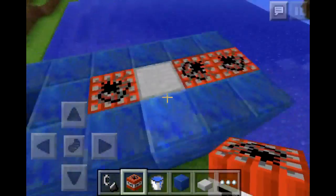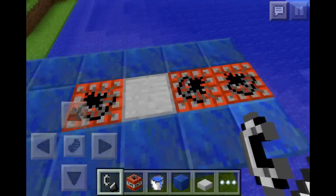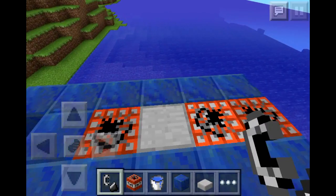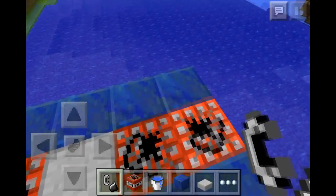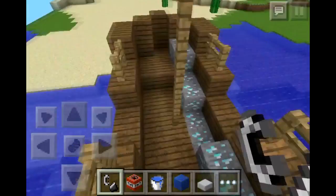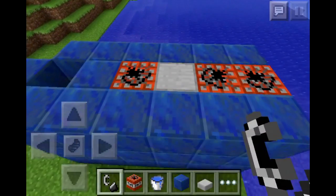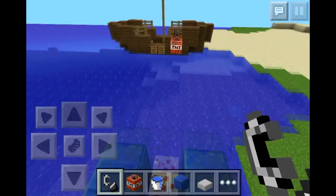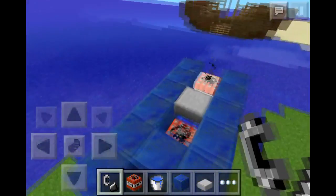Now put some TNT in the top slots of these three spaces. It's best to go out of split-touch mode. You want to light this first TNT, then this second TNT — and then light the propellant TNT. You've got to get the timing right. Because there's water, you need to time it correctly.